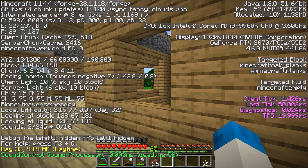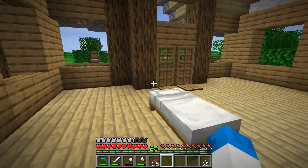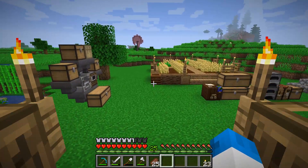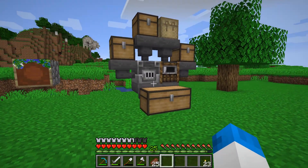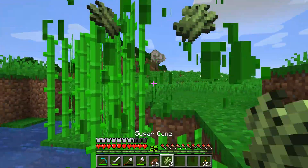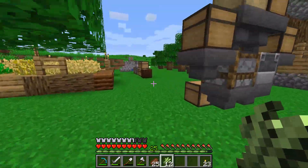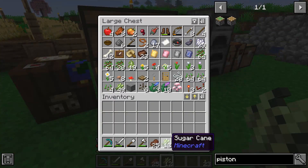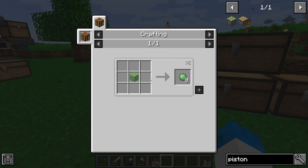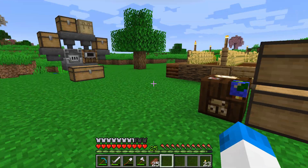I could swear there was a way of finding slime chunks within the F3 menu, but it doesn't seem to be the case. So what I'm going to suggest is we're going to dig down and dig out a big area — not entirely the best way to check out the slime chunks. I might do that off-camera, but if you guys know of a better way of finding out where slime chunks are, please let me know. With this pack, unfortunately, there's no other way of making slime balls, and this sugarcane farm will not work without slime balls — we need sticky pistons.